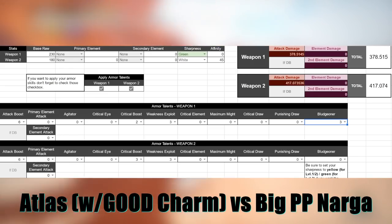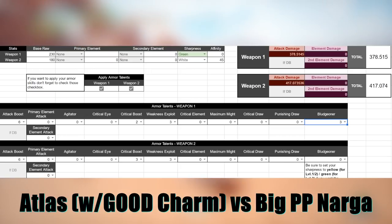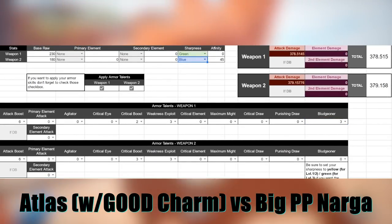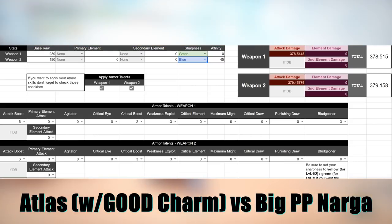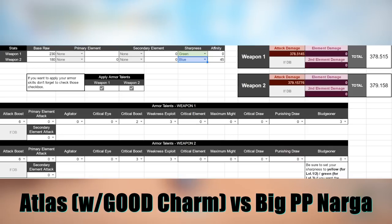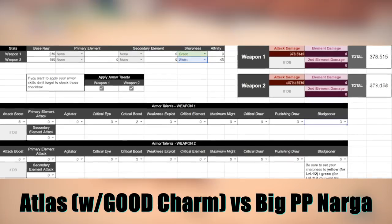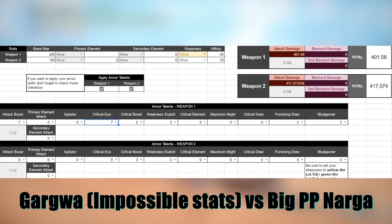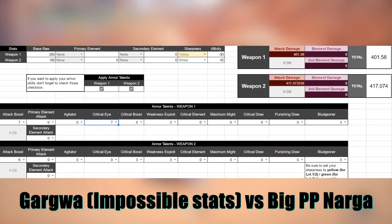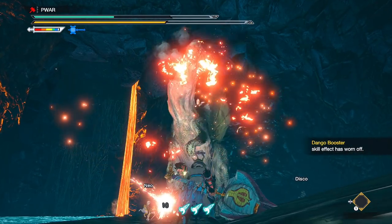Why no Bludgeoner builds? This is why — Atlas Hammer. Yikes. Big yikes. A huge DPS loss when Narga is in white, and even if it reaches blue, it still gets out-damaged. People say Bludgeoner is more comfy, but it's not with this setup here, which would require a Bludgeoner, Attack, Wex, or Crit Boost level 2 charm with a level 2 slot, yet it'll still underperform compared to my non-max Narga build, especially in white. The same would echo for the Gargoyle Meme Hammer, which is worse than Atlas, so poor egg users — it was not meant to be. Atlas is ugly anyways, so just use the builds offered here over Bludgeoner builds.